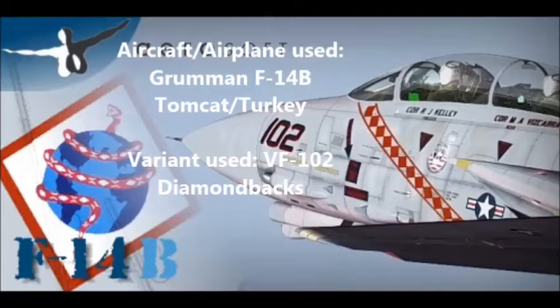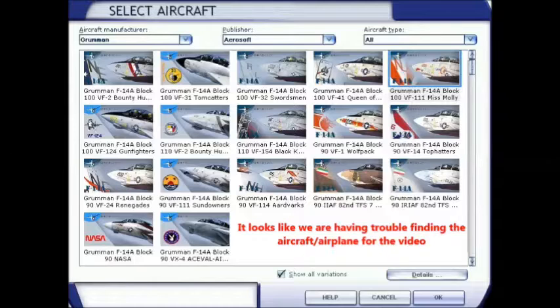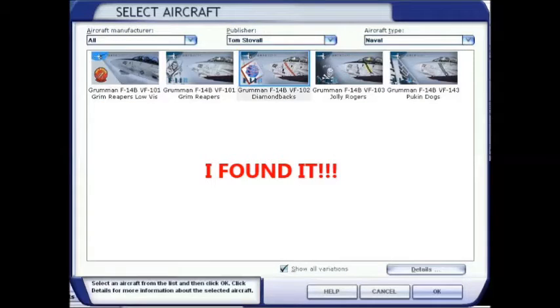Greetings, and welcome to Duke City Cruise episode number seven. In this episode, it looks like we're having trouble finding the aircraft. Never mind, we found it.